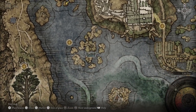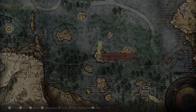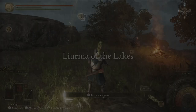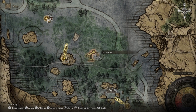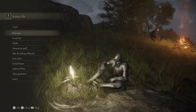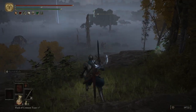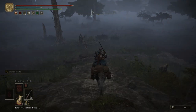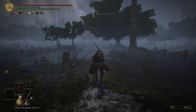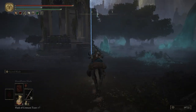Let's go into our map — we are going to come over to the Scenic Isle. Real fast, we are going to put a marker over by Raya, then rest at this grace and pass the time until nightfall. Let's switch to our Lord Sworn's Greatsword and be careful for that Land Octopus. Let's come over to Raya and continue her questline.